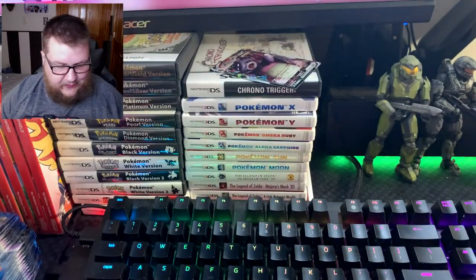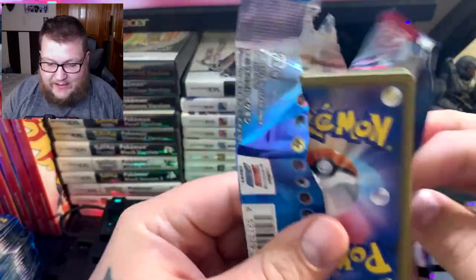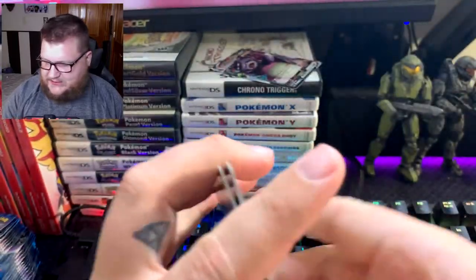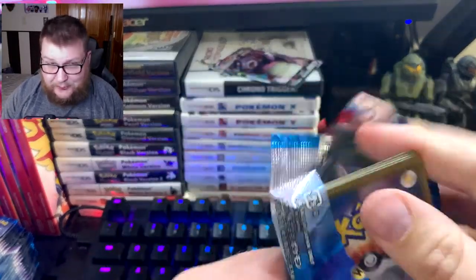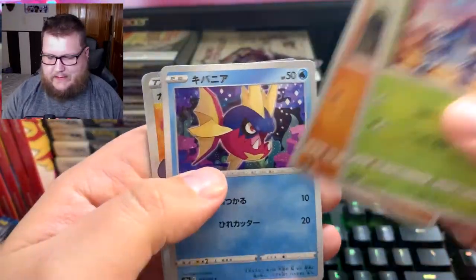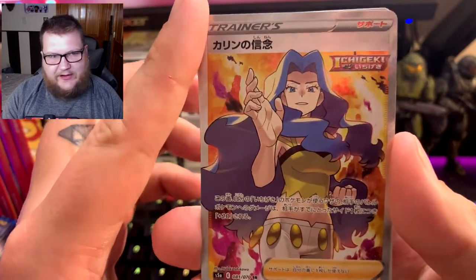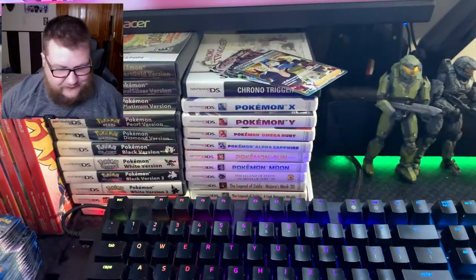We have two of those now. I'm hoping we at least get a VMAX Blaziken, and an Articuno V. I don't care which one — I just want to complete my collection of the Galarian birds. They're pretty cool looking, honestly. I don't know if this is going to take over our secret rare. I'm pretty sure it is. I think her name's Karen. We don't have Karen, so that's fine too.